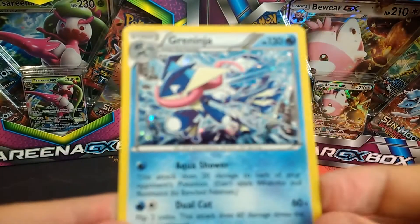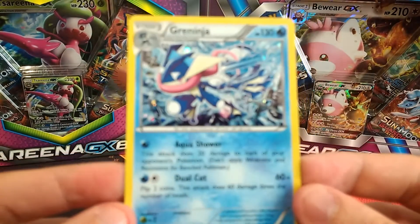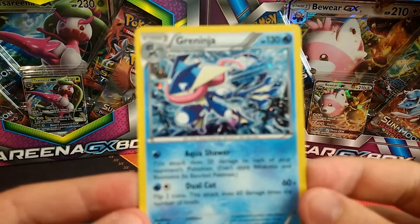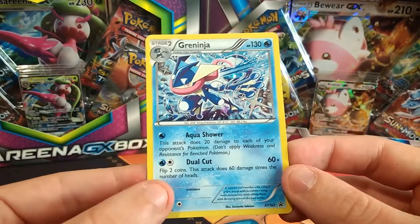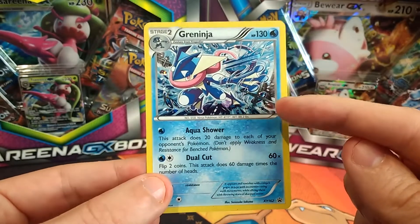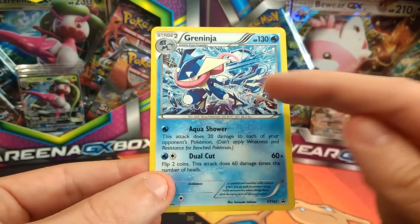I really do like this Greninja promo card, it's really nice artwork on there. Look at this — the shine on the stars here and all of the water bubbles around him. So cool.